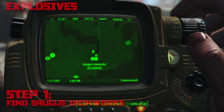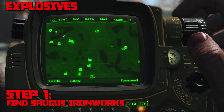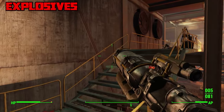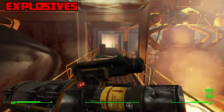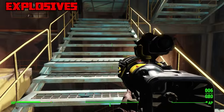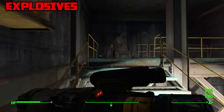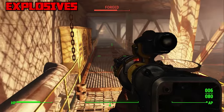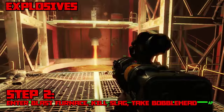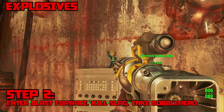Next up is Explosives, and the enemies here are assholes — I've never seen so many explosions in one area. Find Saugus Ironworks, which is located way to the southeast of Vault 111. Once inside there will be a ton of enemies with explosives, so be prepared. I recommend around level 20, as doing this at level 17 was pretty difficult. Ignore the terminals and keep ascending to the top level, then go forward until you find the blast furnace. Enter the blast furnace and defeat a powerful enemy named Slagg who's wearing power armor — after that, the bobblehead will be right on top of a fuse box.